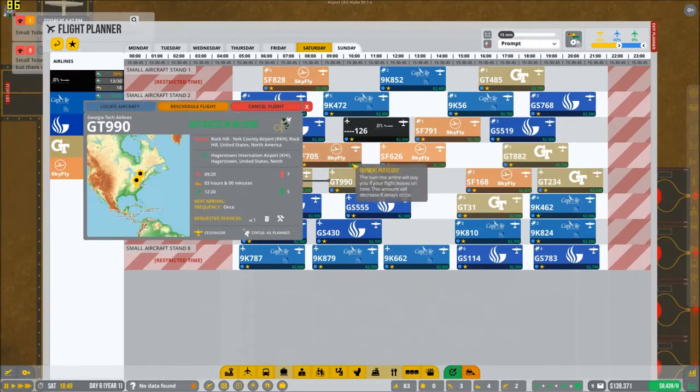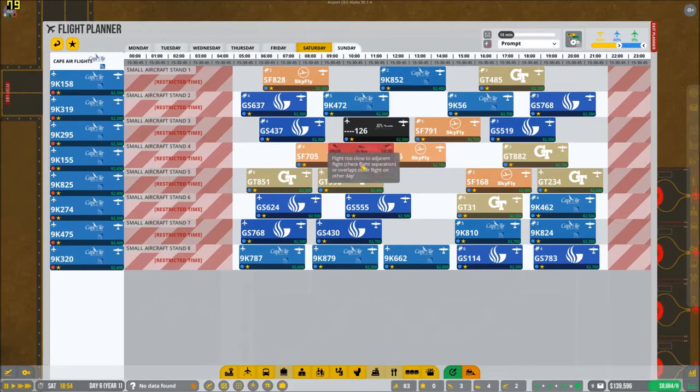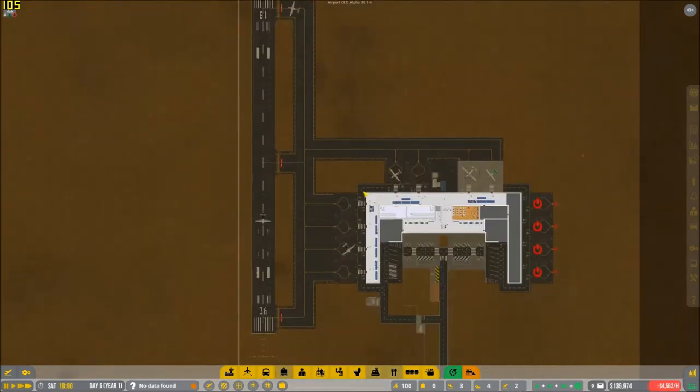Oh, something's broken. Everything's breaking. We have a lot of GT — let's get Cape Air right there. Now we have five flights there. It's becoming nighttime.